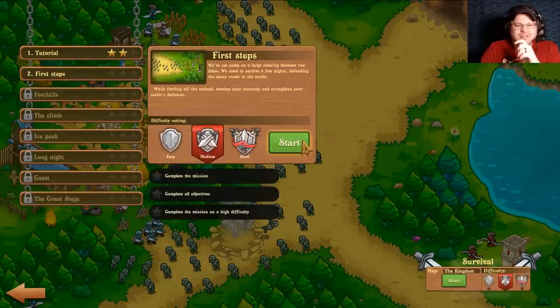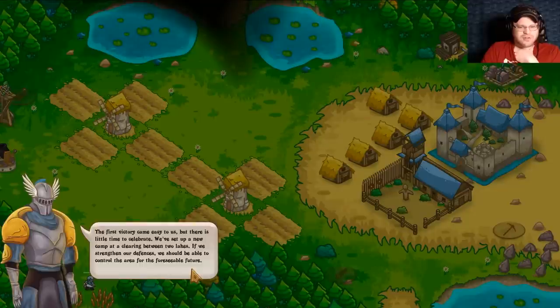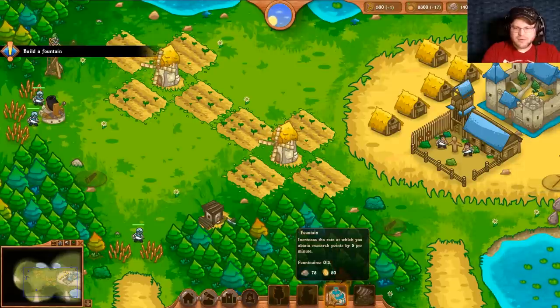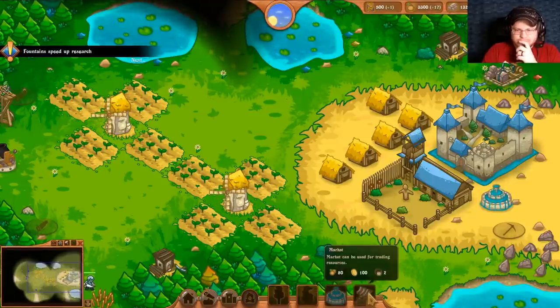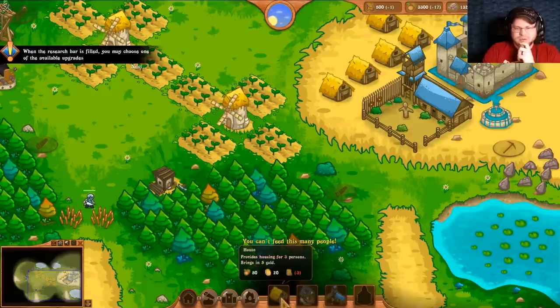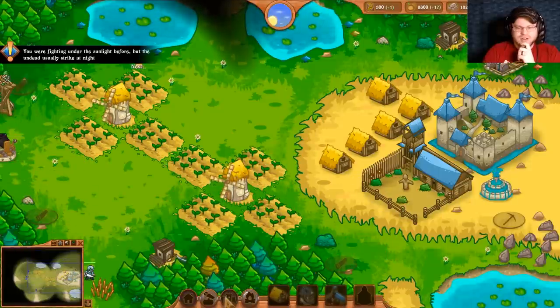Complete a mission on a higher difficulty — I don't care about stars, that's mobile game stuff. I feel like those stake walls aren't actually doing anything. The first victory came easy to us, but there's little time to celebrate. We've set up a new camp at a clearing between two lakes — if we strengthen our defenses we'll be able to control the area for the foreseeable future. Castle's upgraded, we got some stuff. There's a fountain — increases the rate at which you obtain research points by five per minute. That's good.